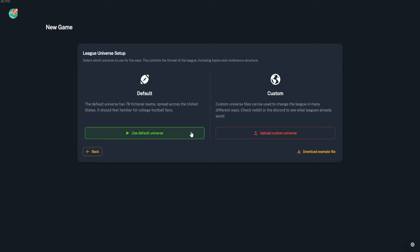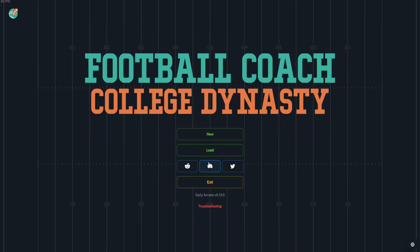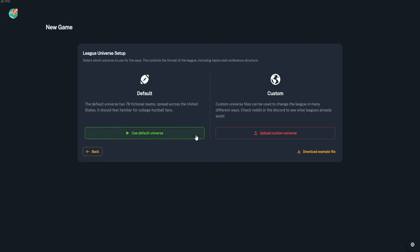After going to New, you have two options: a default universe or a custom universe. I would recommend going custom because you can get all the teams, a high school universe, or anything you can think of. I would definitely recommend going to the Discord — the link is on the front page — if you have questions or you're confused on what to do next.